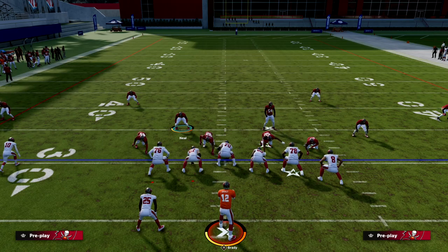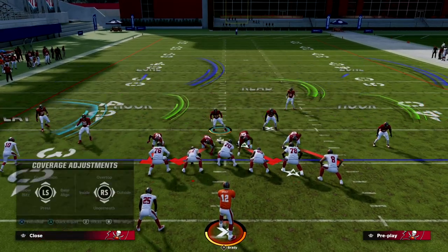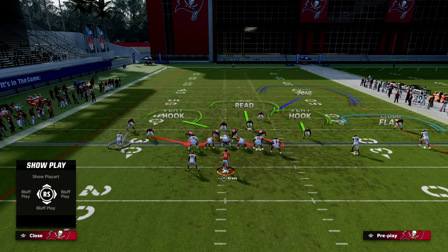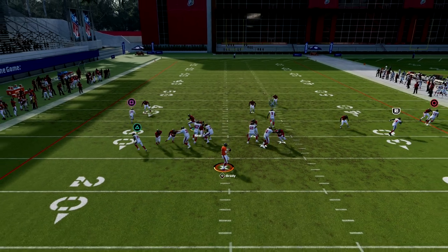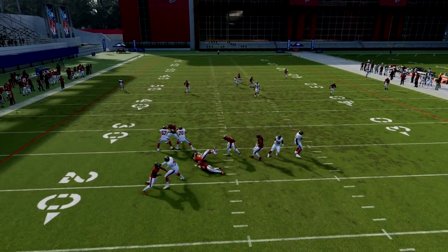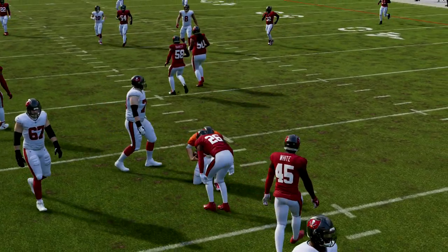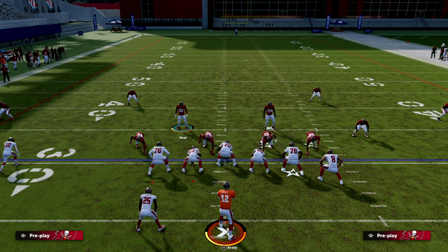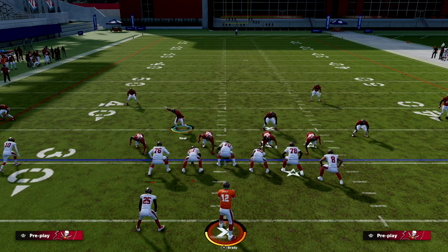This is a simple bend but don't break defense you can run out of other formations, but Big Nickel Over G is the easiest and best to run it from. With this show blitz look, if they start sending the back out a lot, you can send the slot corner on the left and user the back — you can see how good the pressure is with very good coverage behind it. If you want more in-depth analysis, join my Patreon where the Big Nickel Over G eBook was released around August 15th — it's stood the test of time all year long.